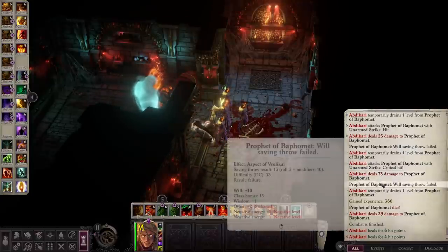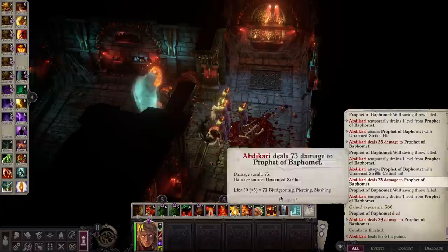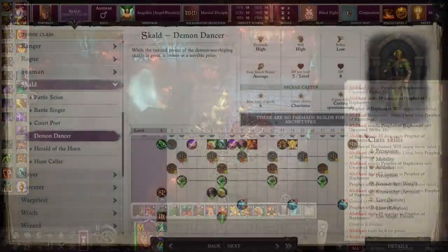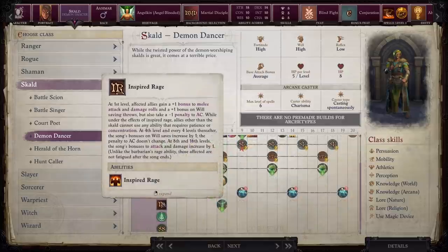One of the Demon Dancer's abilities will cause damage to good-aligned characters, which can cause problems if you're running with a good party. So this build definitely works best for evil characters and specifically evil-aligned parties, because while you won't be doing a ton of damage to your good-aligned companions, anything more than zero is obviously a bit of a problem. So some of the really cool abilities we get as a Scald: first off, inspired rage — basically barbarian rage, but with smaller bonuses that affect your entire party.